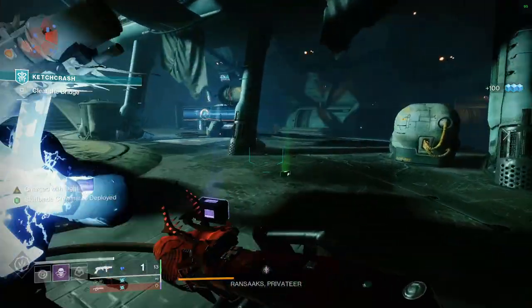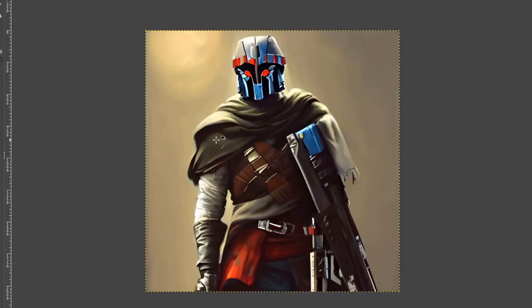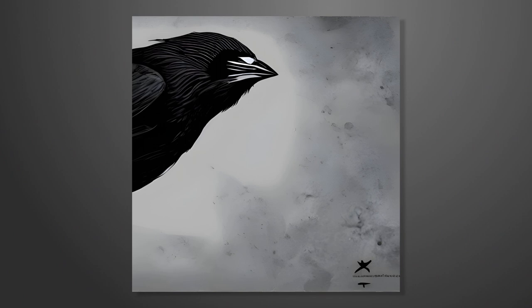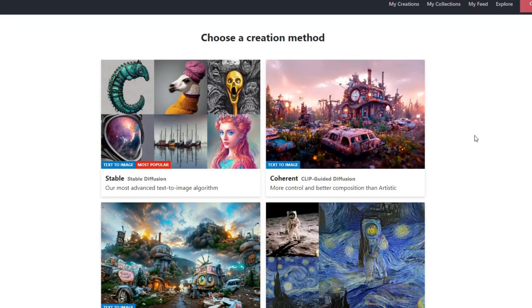It just kept getting smarter. The prompt Cayde-6 gave me an off-brand version that looks scarily similar — surprisingly coherent, aside from some weird stuff going on with the weapon. The AI even understands colour theory, which is just ridiculous. The Crow looked so much like a Destiny cutscene. I've deciphered this AI — the website I'm using is Night Cafe, which has three different modes: Artistic, Coherent, and Stable.